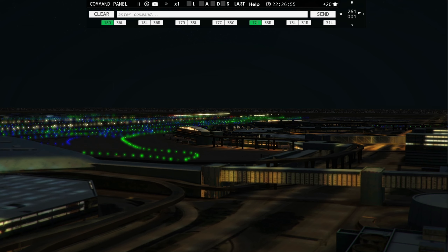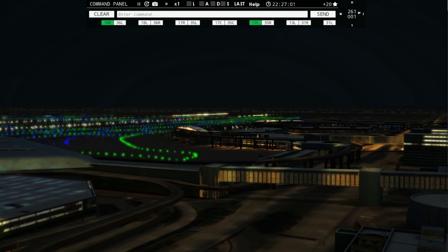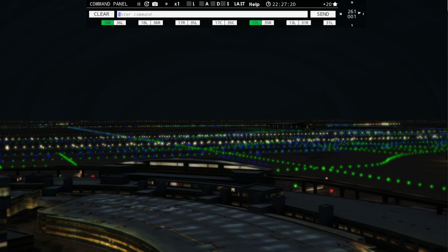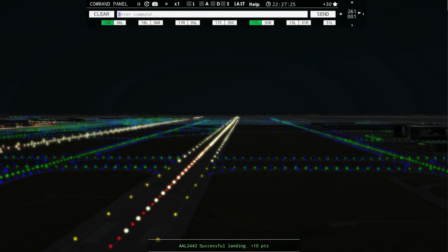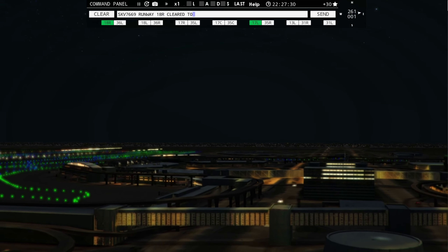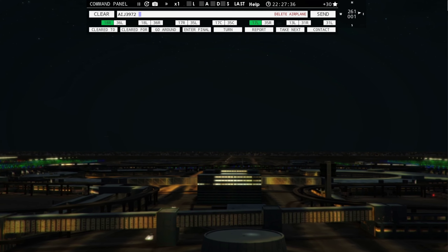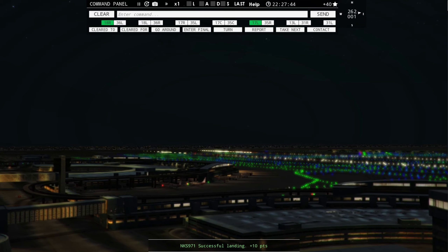Spirit Wings 971, runway 17 left, cleared to land. American 2585 ready to taxi. American 1455, continue taxi. Air Shuttle 5874 ready to taxi — Air Shuttle 5874, runway 18 left, taxi via Zulu Foxtrot. Air Shuttle 5891, runway 18 left, taxi via Golf.